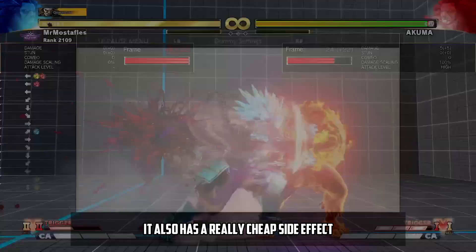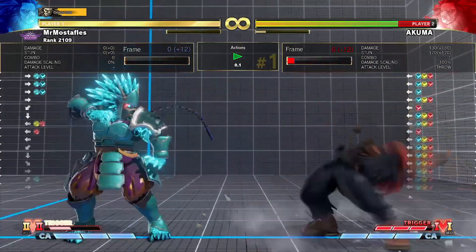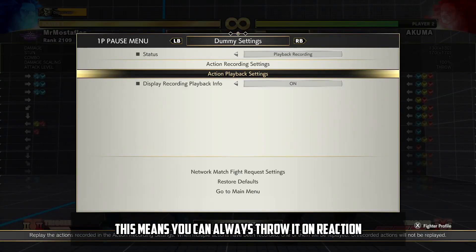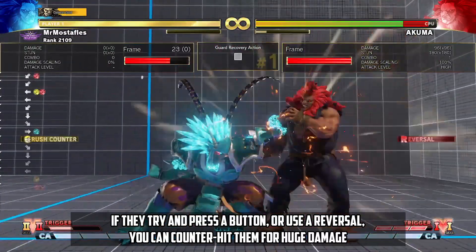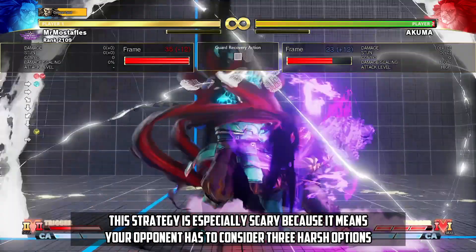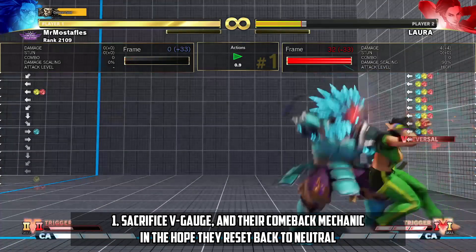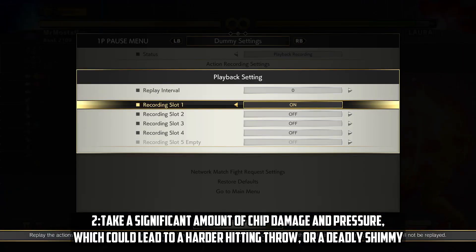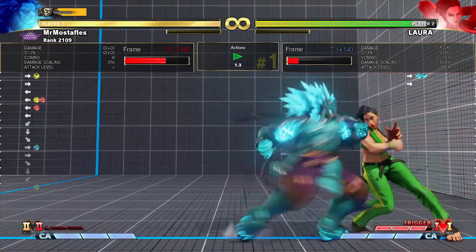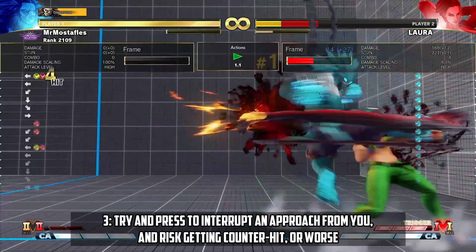It also has a really cheap side effect: the opponent cannot V-Reversal during the attack, only after it's recovered. This means you can always throw it on reaction — if they try to press a button or use a reversal, you can counter hit them for huge damage. This strategy is especially scary because it means your opponent has to consider three harsh options: sacrifice V-Gauge and their comeback mechanic in the hope they reset back to neutral, take significant chip damage and pressure which could lead to a harder hitting throw or a deadly shimmy, or try to press to interrupt an approach and risk getting counter hit or worse.